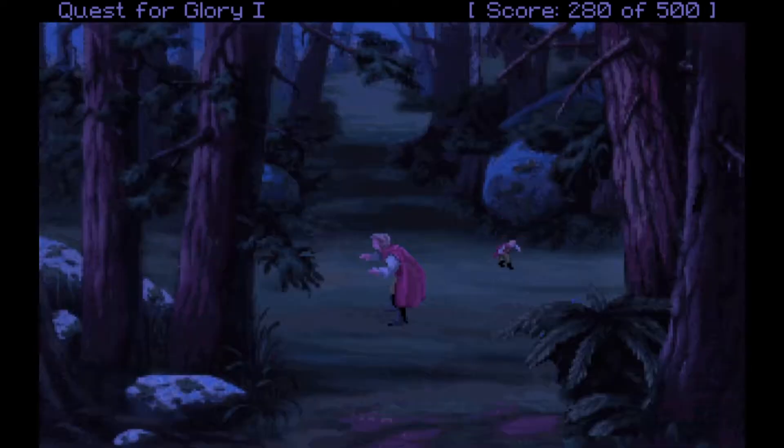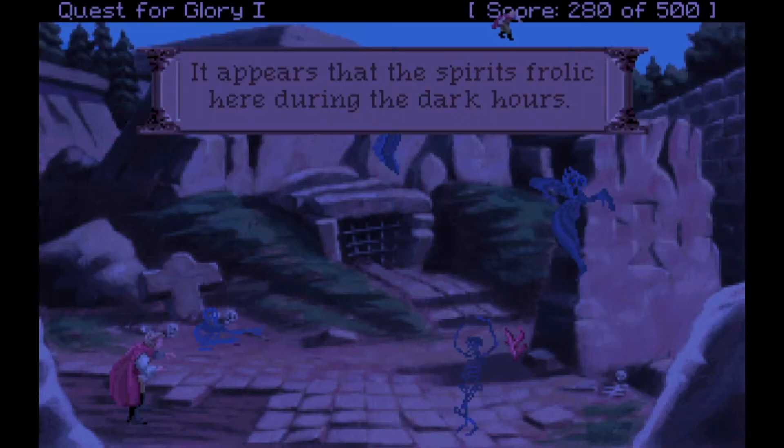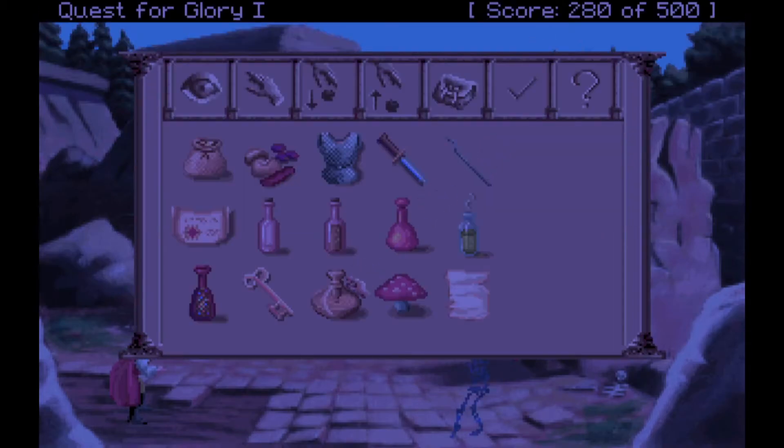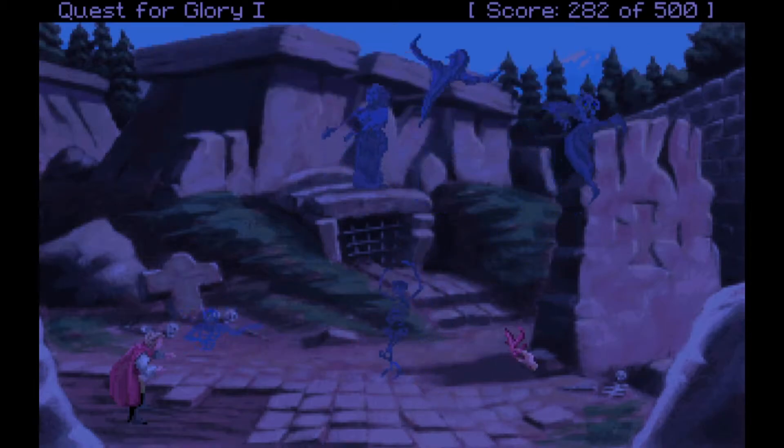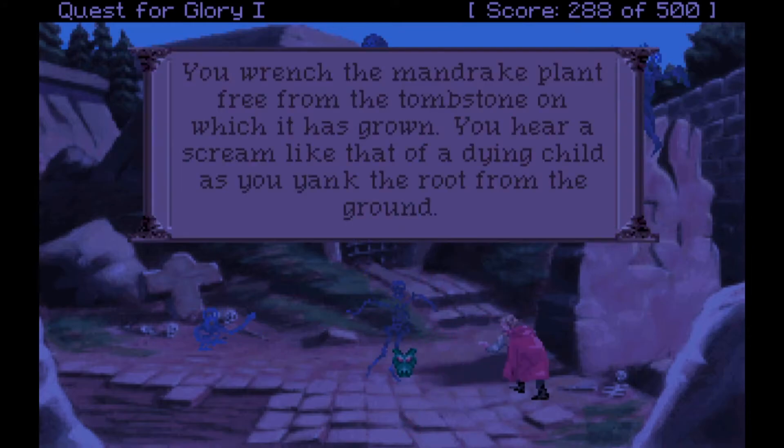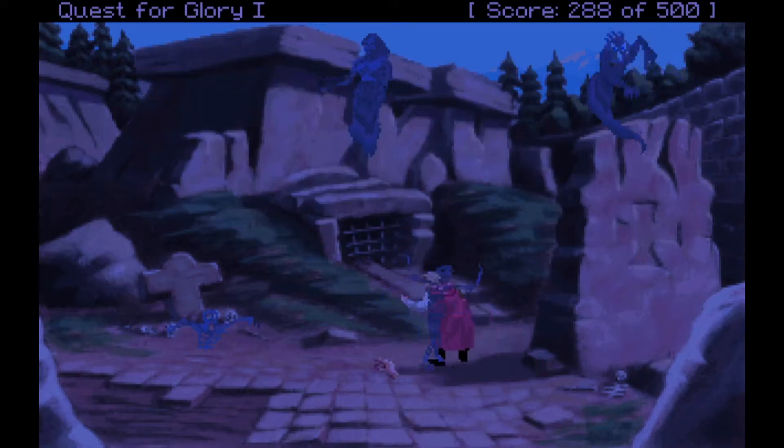Let's make sure we actually use the undead ointment this time. We feel a tingling sensation as we rub the ointment all over our body, and now we should be able to pick the mandrake. We wrench the mandrake plant free from the tombstone on which it has grown — we hear a scream like that of a dying child as we yank the root from the ground. Excellent.